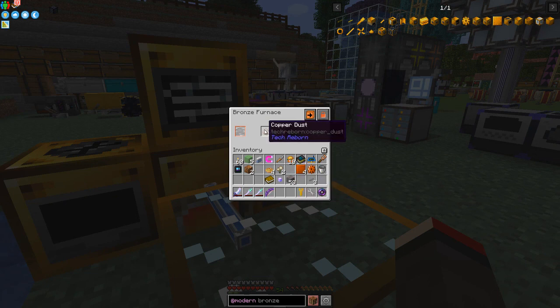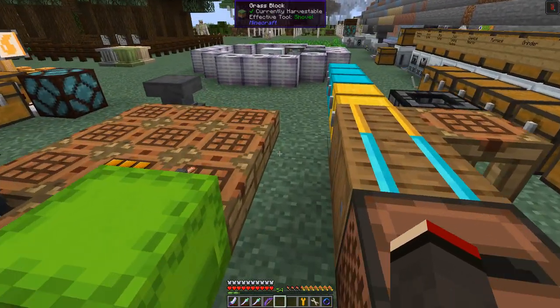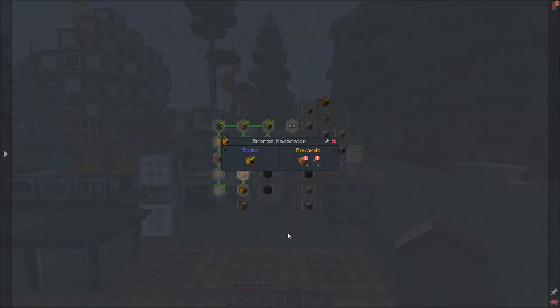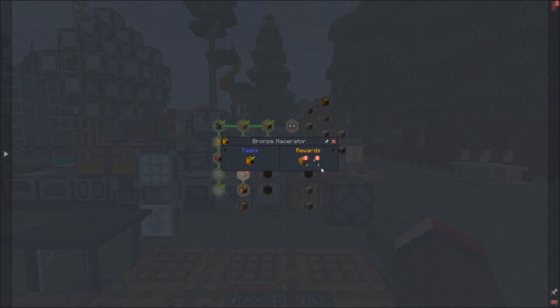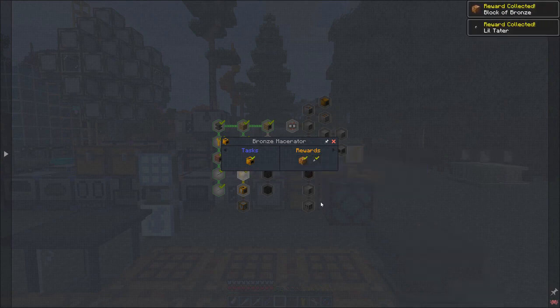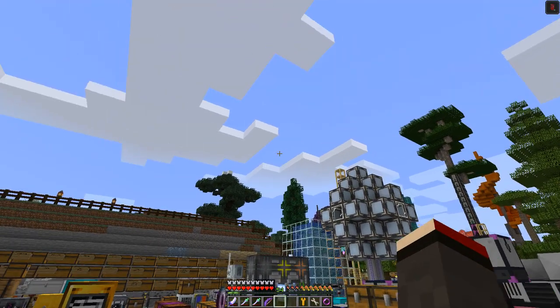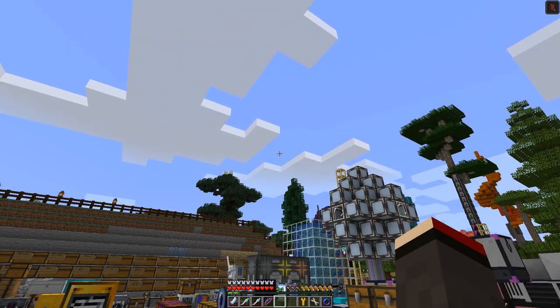We've got six copper dust which we put into the furnace to get ingots. The next machine request is done — let's claim it. We get another block of bronze and we get this little tater. The little tater is a bit daft — it's a hat with a smiley face on top of your head.